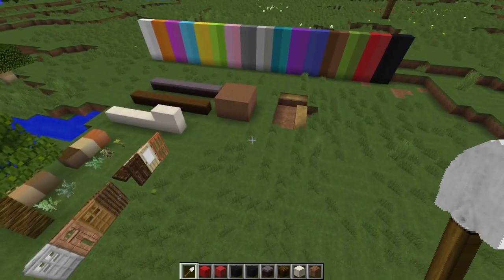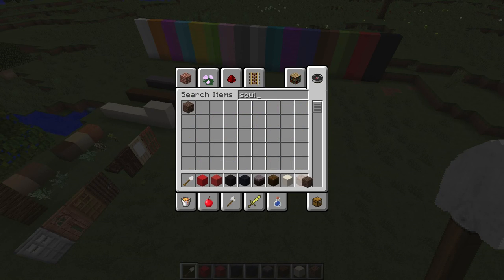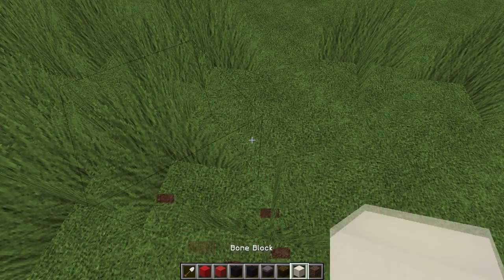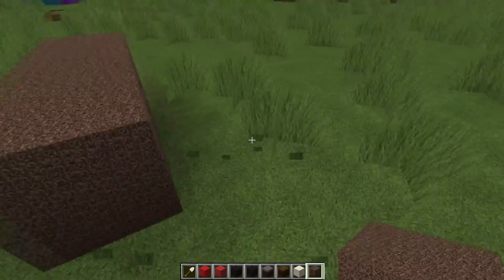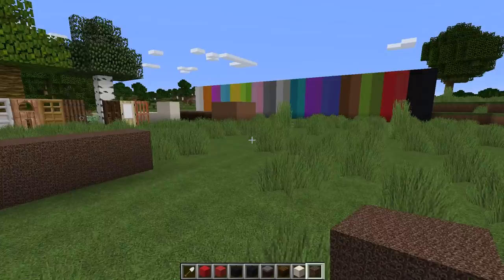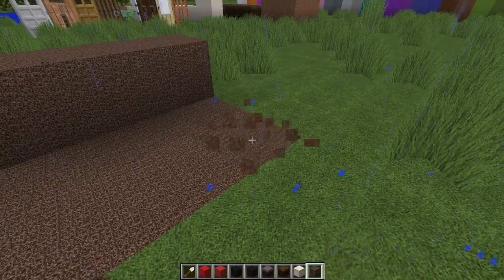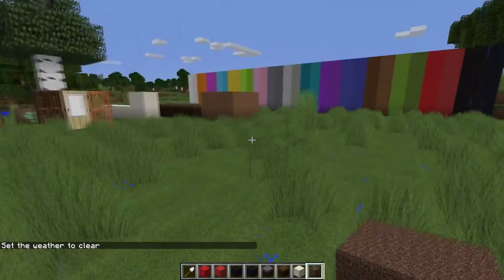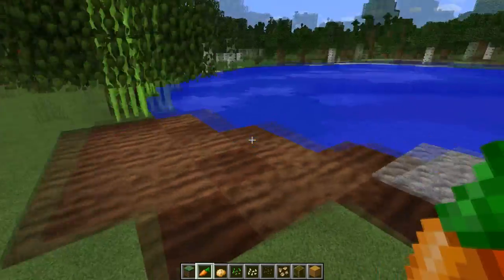One more block: soul sand. I did the same thing — I just took the default and made the resolution bigger. It's kind of nauseating but I kind of did that on purpose. I thought it actually works better for soul sand than the coarse dirt approach. I don't plan on revisiting soul sand — I think it's going to stay this way.